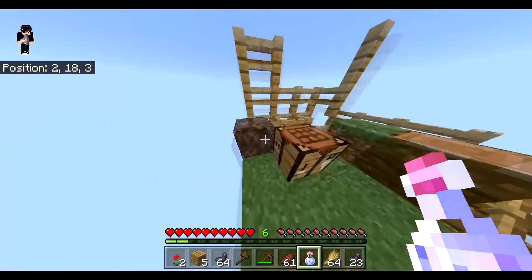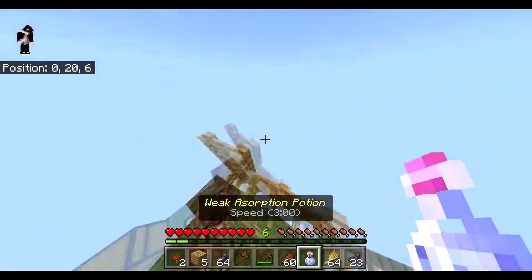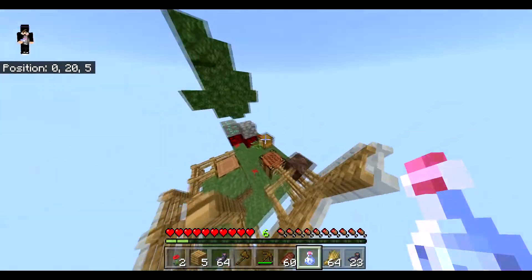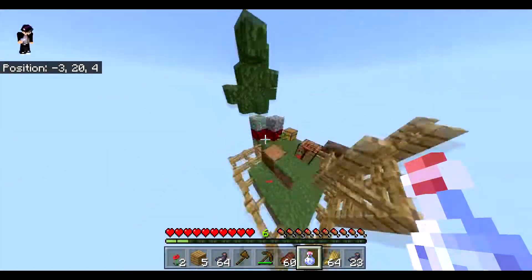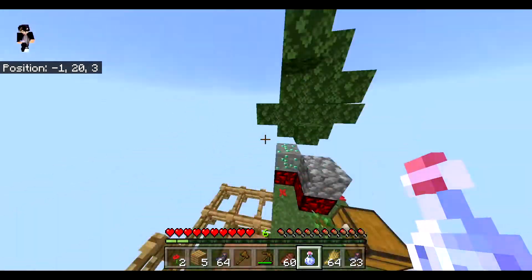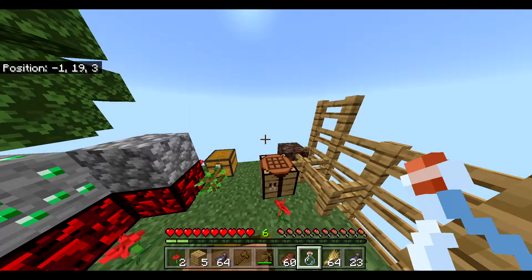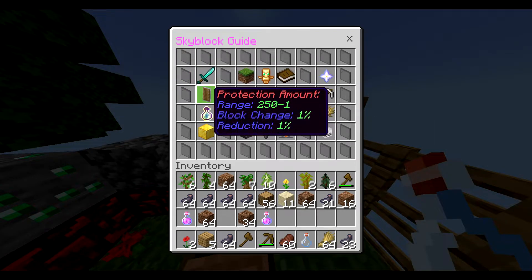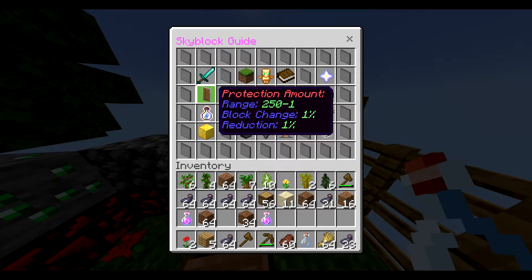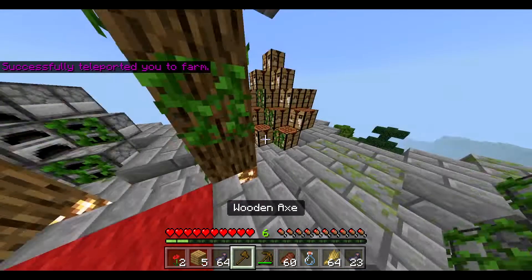How it works: when you fight mobs or players, your protection amount starts to decrease per hit based on vanilla damage standards. Once it's gone, you start taking damage and lose hearts. It's a good way to ensure you won't die for a long time until your protection runs out. This would be great for dungeons. Let's drink the potion — as you can see in slash guide we now have 250 protection range.